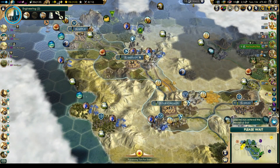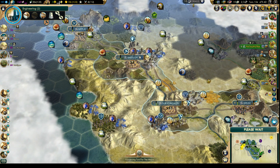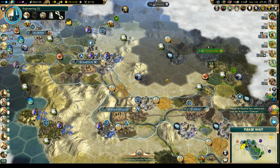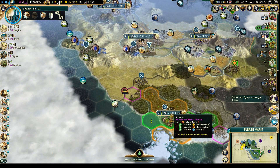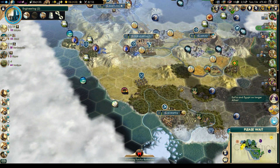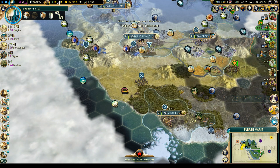Gandhi is now in the medieval era — I wonder which tech he got. War on Caesar. We should probably get a church down here in Bospora because religion has spread down there too.